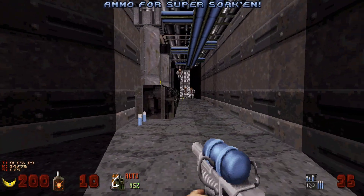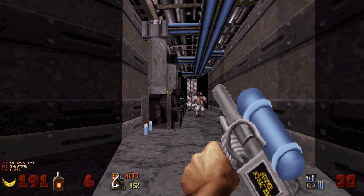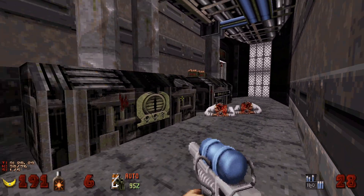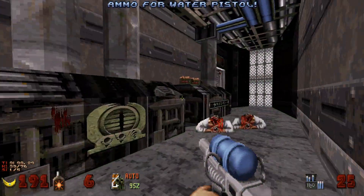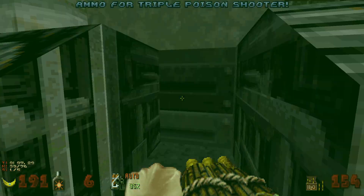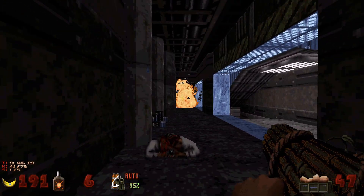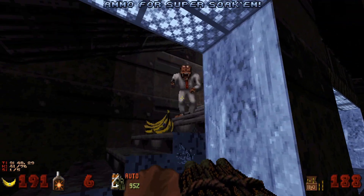We're gonna keep making our way through the hallway here. Watch out for the sentry drones that pop out of the sides — there's gonna be one more in that spot. Let's grab the ammo here, take out the troopers, and we can blow up that wall right there. It's gonna have a pearl health behind it, but we're not gonna grab that — we're at 191.